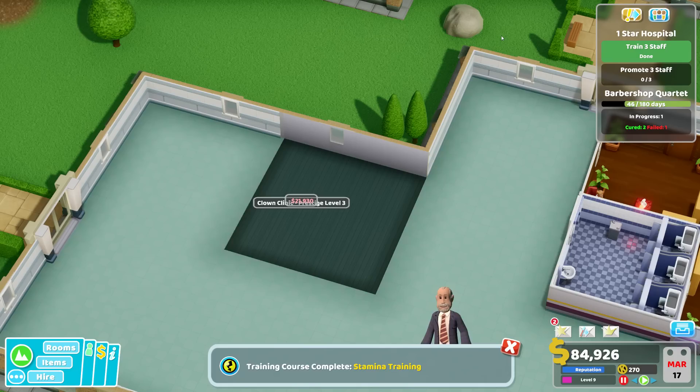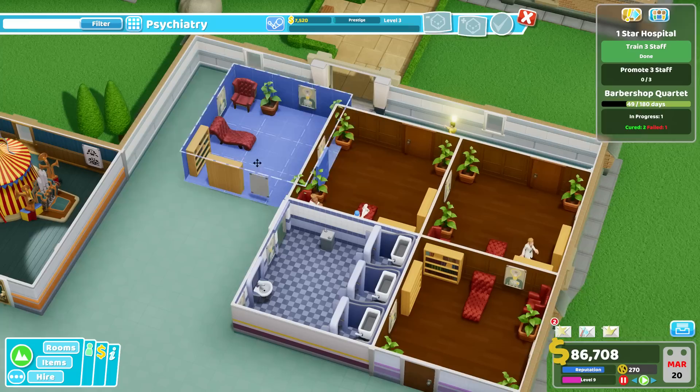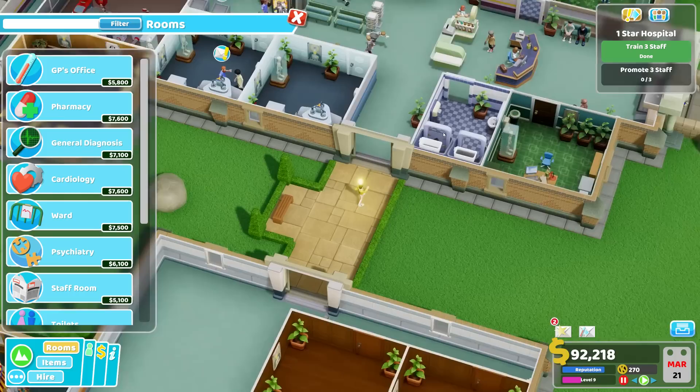At least we got the clown clinic now. Can we put something in that remaining room? I could do it like that — it's a very tiny floor but it would work, so we could have something there.